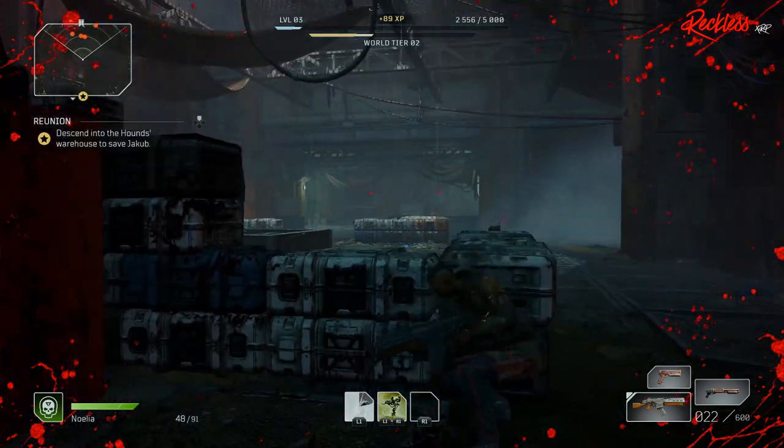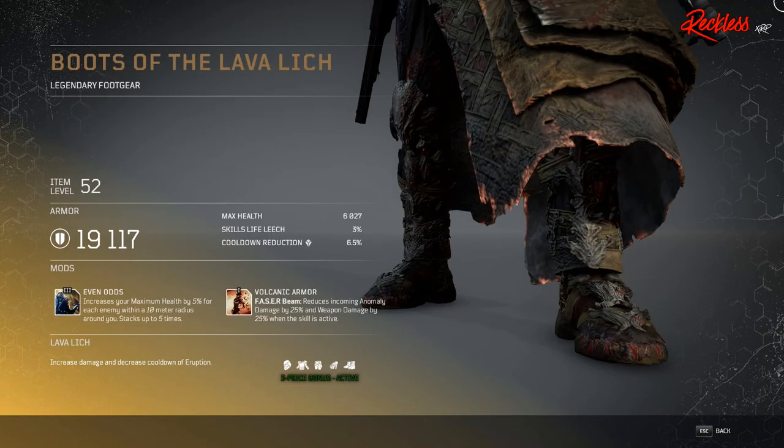Next armor set is for the Pyromancer, and this is the Lava Lech. The three-piece armor bonus gives you increased damage and decreased cooldown of Eruption. First piece of gear is called the Boots of the Lava Lech — legendary foot gear. The Tier 3 mod is called Even Odds, which increases your maximum health by 5% for each enemy within a 10 meter radius around you, stacking up to five times.